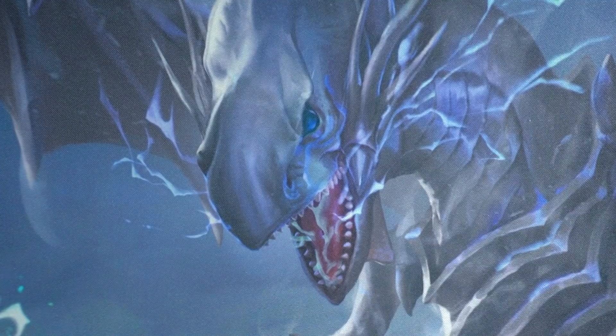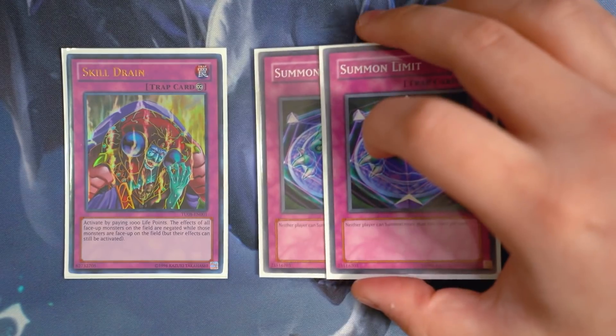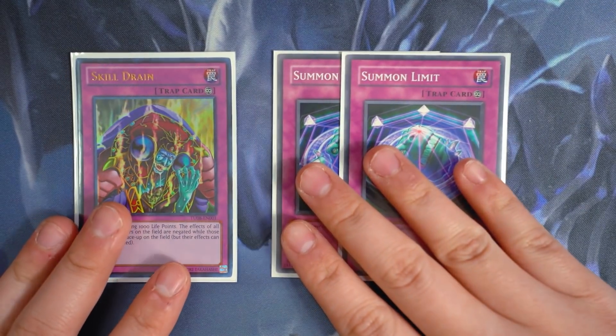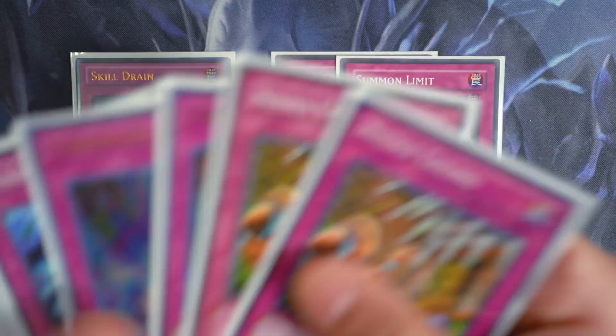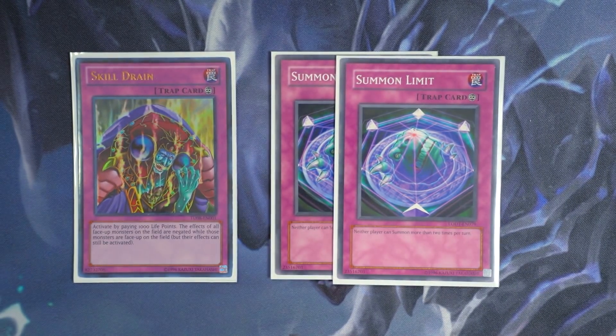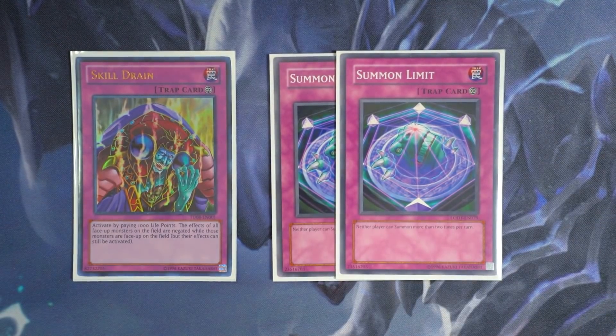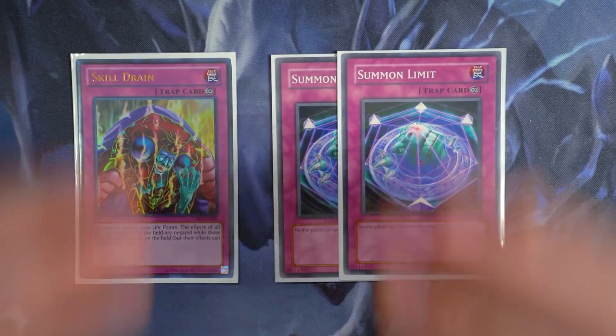Trap cards are great in this format. For great going-first cards, you play Skill Drain — activate Skill Drain, you win the duel, basically playing Blue-Eyes Beatdown. And double copies of Summon Limit. Cards like Summon Limit and Skill Drain are what you want to prioritize while going first. Hand traps are a one-for-one trade, whereas these trap cards can easily break your opponent's entire board with just two cards.